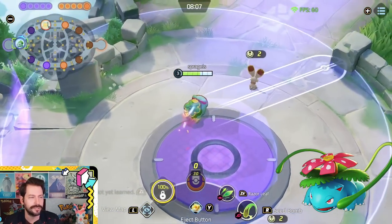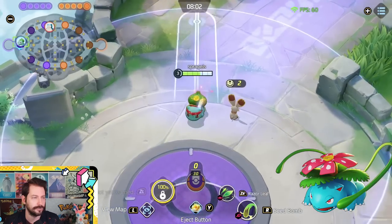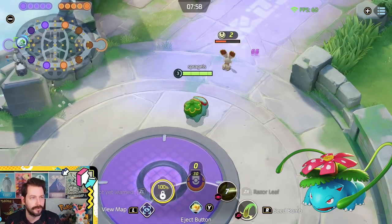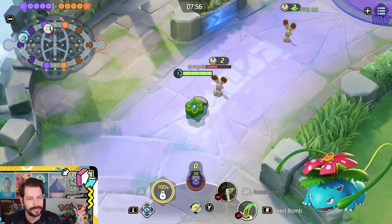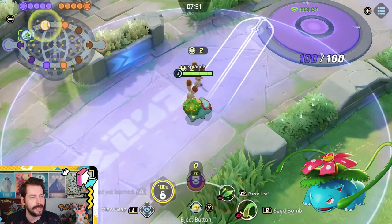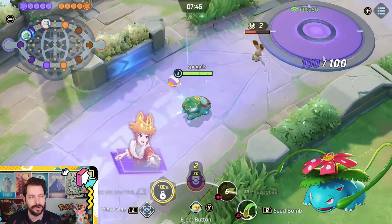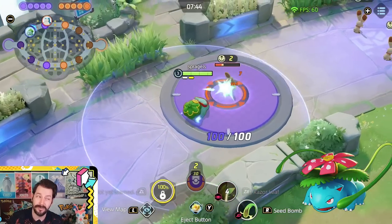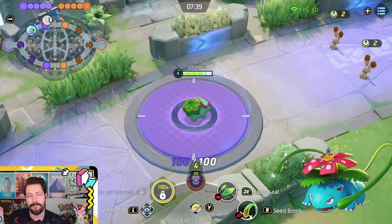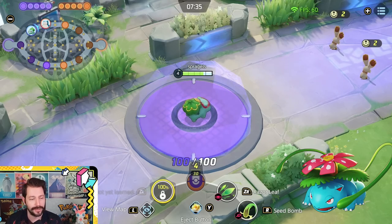Razor Leaf is a line attack you do in any direction you choose — it's consistent damage, ten ticks of damage over about a second (a little under a second according to UniteDB). You do decent damage to enemies in little pockets. The nice thing is you can sometimes secure wild Pokemon with it. The disadvantage is it's not a huge burst of damage — Venusaur actually has a better secure move in its boosted attack.